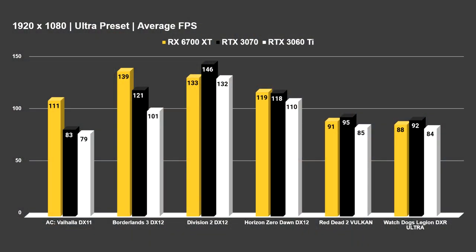So without further ado, let's get into the benchmarks starting off at 1080p with the average FPS, then we'll go to the 1% lows and continue on to our 1440p data. The games tested were all very demanding titles from the past couple of years: AC Valhalla, Borderlands 3, Division 2, Horizon Zero Dawn, Red Dead 2 on Vulkan, and Watch Dogs Legion with DXR on Ultra. For APIs, I used whatever had proven to be the better performing and most fair between NVIDIA and AMD in previous testing.